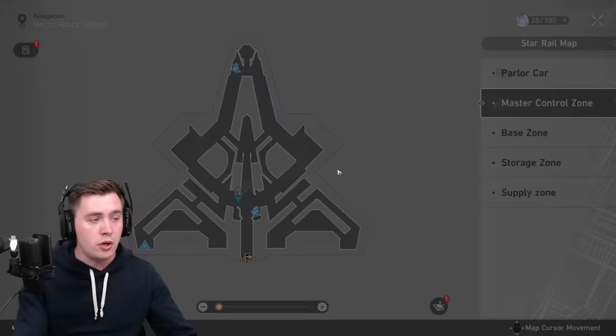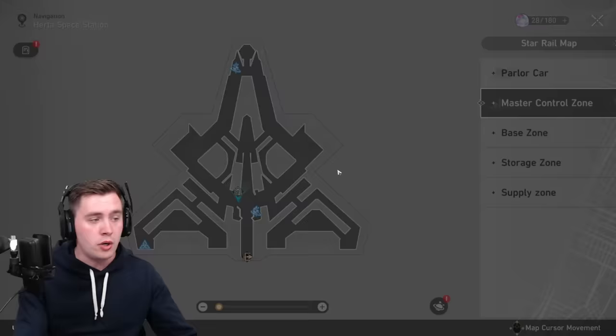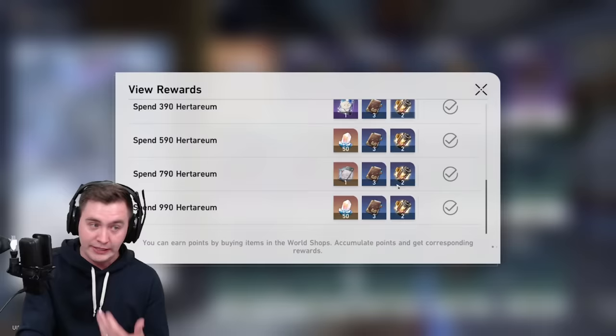There are a couple of shops in-game. There's one in the Master Control Zone — you can talk to this NPC and you get currency every time you do side quests, main quests, and open chests. They've got some awesome rewards, so pop in here from time to time. You can get ascension materials, experience, and things that would normally cost you energy, and as you clear it and buy everything, you get wishes and a four-star light cone.